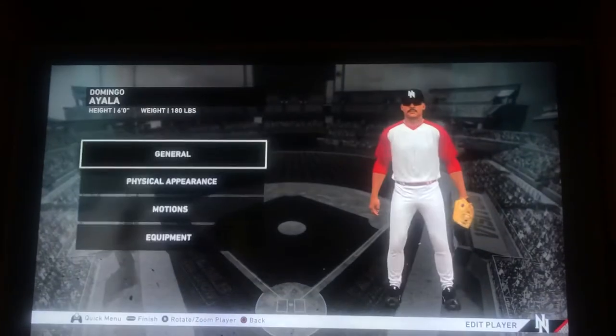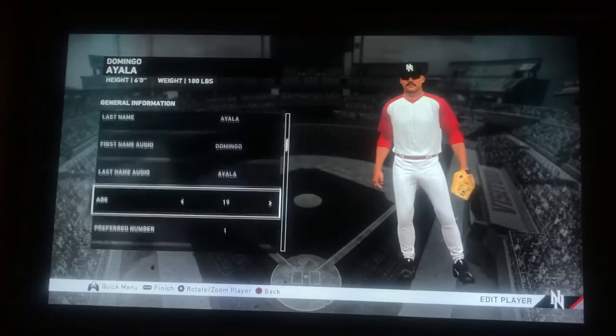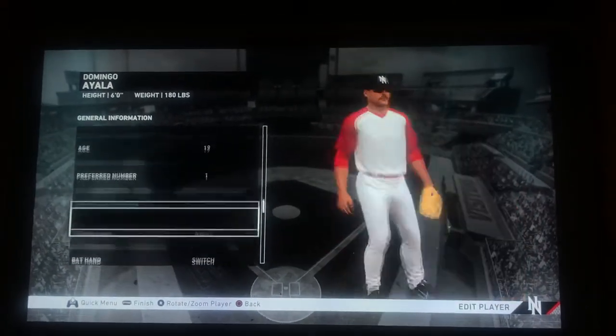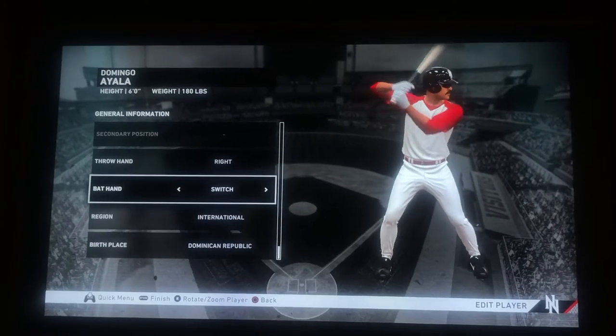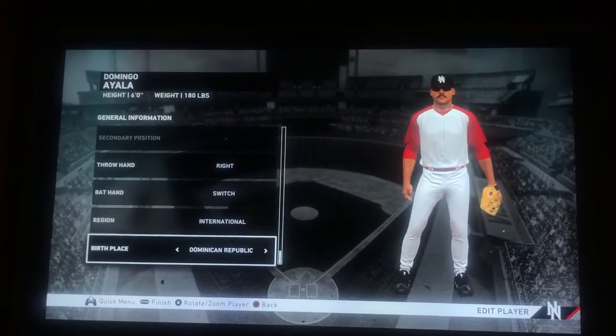Here's the one I made on Diamond Dynasty. This is how you can create him. Number one, shortstop, right-handed bat switch, of course, because he was born in the Dominican Republic.